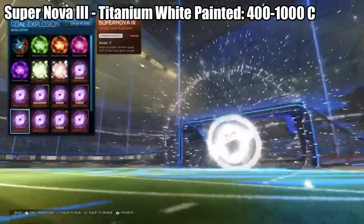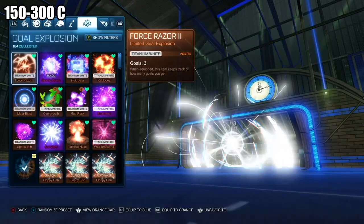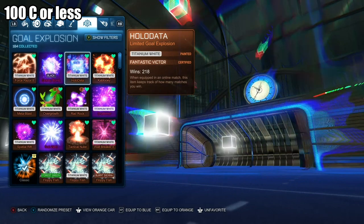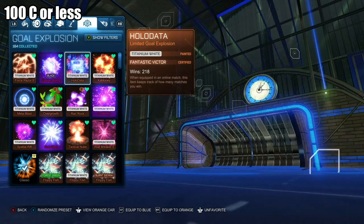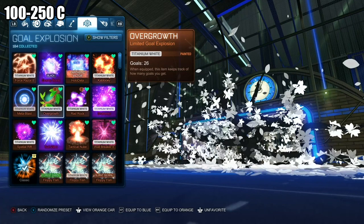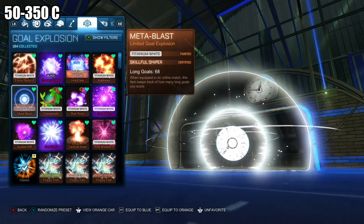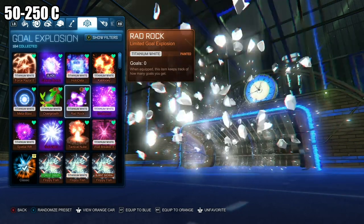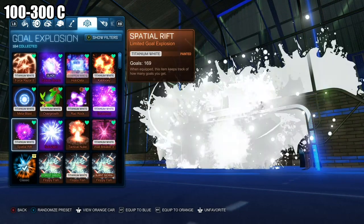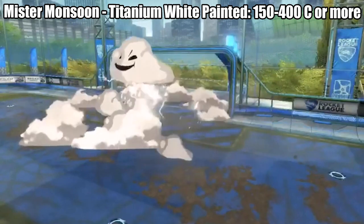Now we have one of the more expensive categories: goal explosions. The black market goal explosions are extremely expensive — any blueprint will cost at least 2,000 credits to redeem. But there are tons of nice Rocket Pass goal explosions, and most can be obtained in Titanium White for as little as 100 credits and most won't cost any more than 300 credits. We have Supernova 3, Hollow Data, Overgrowth, Metablast, Rad Rock, Spatial Rift, Mr. Monsoon, Kablooey, and Wallbreaker 2.